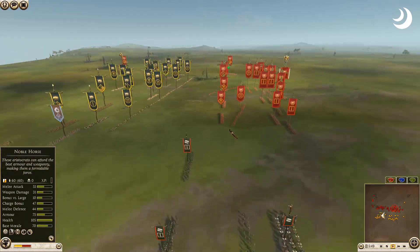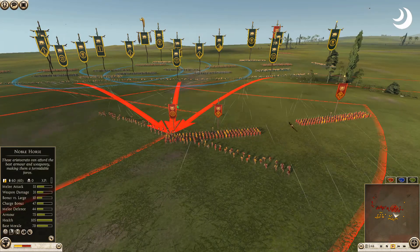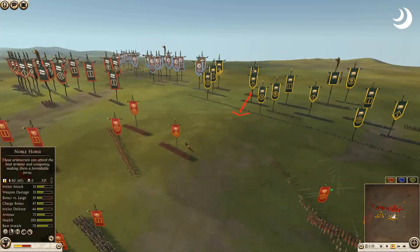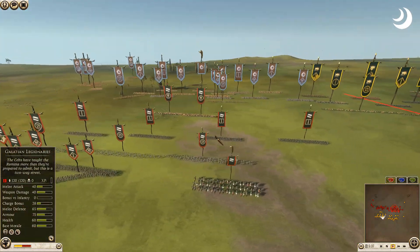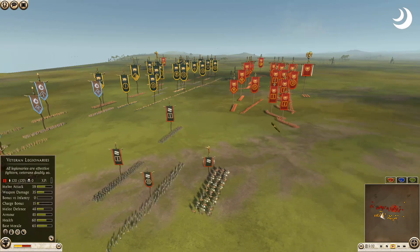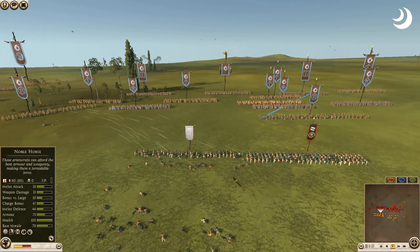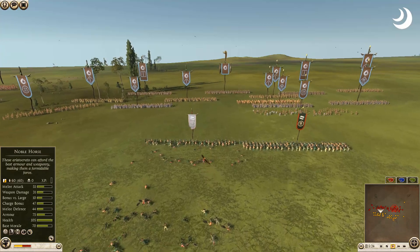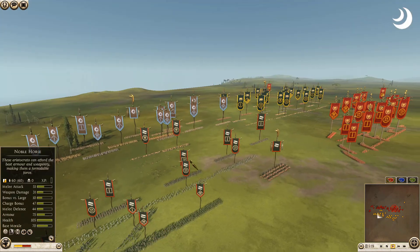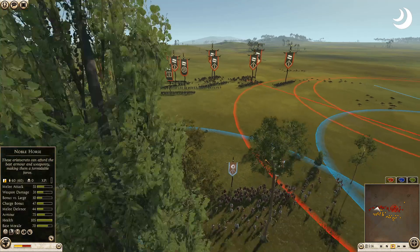The Balearic slingers are taking aim at the Celt slingers of Arverni. Four heavy horse here — probably expecting a big charge, big movement, big momentum from Arverni when the time is right. Going up against the might of Rome. The Dacian bowmen are dismantling another unit of Galatia. The levy freemen are down to routing, but they say not today — they continue their relentless push.